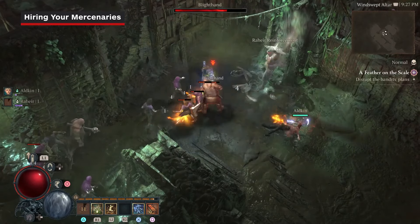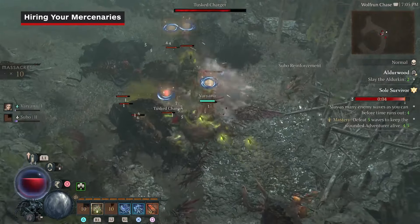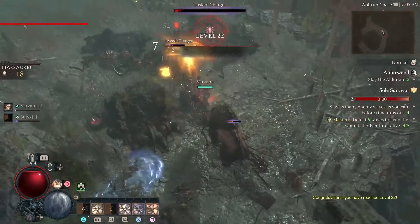Reinforcements work like runewords, letting you choose a trigger that will unleash one of your partner's skills. This works great if you want to double up on an attack, or give yourself some breathing room to dodge away and heal.